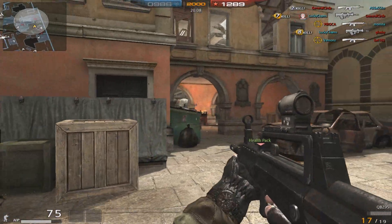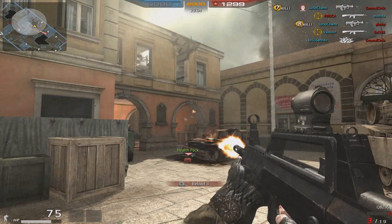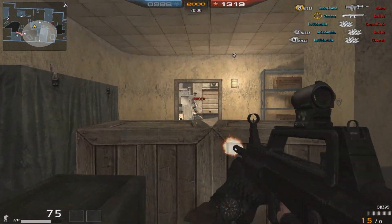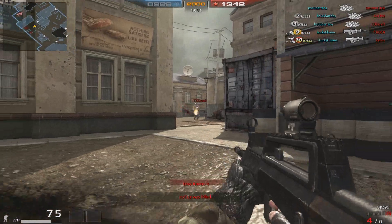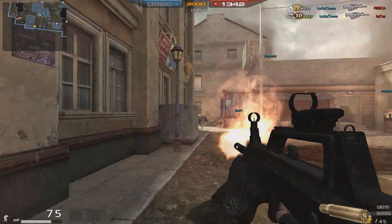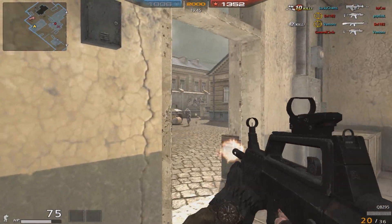This is the first burst rifle of its kind we've seen in the game so far in the NA version, and I don't know what to think about it. It's a cool little feature for the gun, but I would love to see this automatic. There was one thing — pretty big for this gun — which keeps it burst fire, and I see why they did this: the damage on this gun is insane.